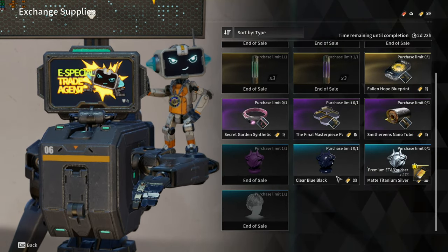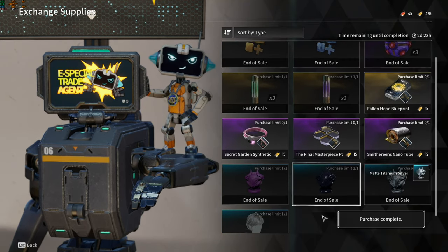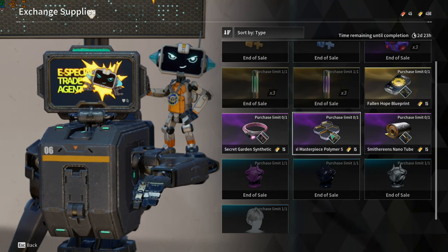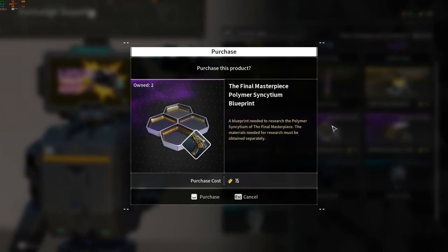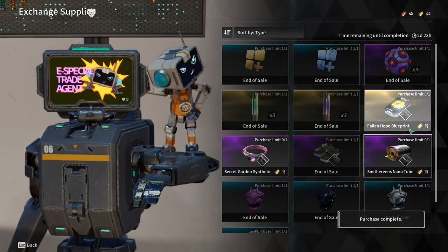You can also buy paints and hair paints, which is amazing. The stuff on the market is limited, and I do understand that if the developers give us everything, then we won't have anything to do in the game. I think that the ETA Zero NPC is there to lighten the grind by providing us with blueprints that are kind of hard to get.